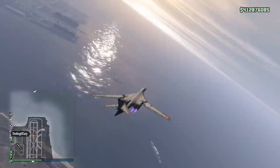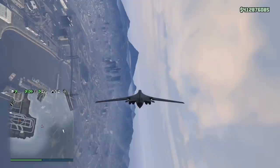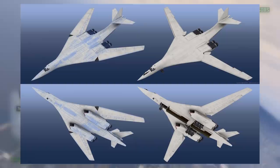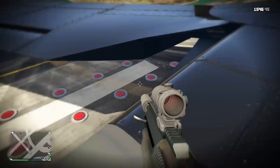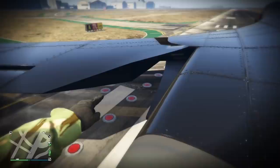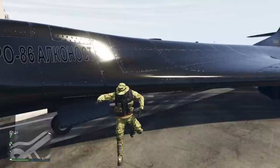Another gripe is that the real-life plane this is based on is a Russian bomber called the Tupolev Tu-160. This plane has variable sweep wings, meaning the wings can change position in flight to produce less drag and fly faster. Looking closely at the Alkanost's model, it looks like they modeled the aircraft with the intent of having that feature, but there's no way to retract the wings in flight. It would have been so cool if you could activate swept-back wings at stealth mode height and gain a ton more speed, but sadly one of the coolest features of its real-life counterpart just didn't get added.